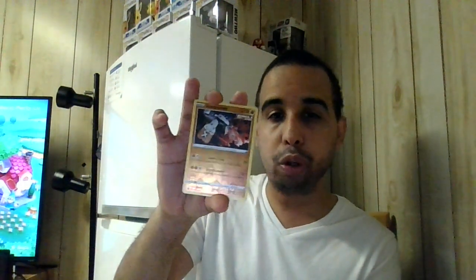Espurr. Electabuzz. Lickitung. Cherubi. Horsea. Versus Stonjourner - which sees some play in Single Strike decks. It's got 130 HP, it's a single strike basic fighting type Pokemon. Fire and color lands pause - does 30. If you have another Stonjourner in play, it does 30 more damage.